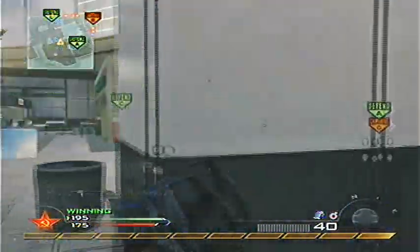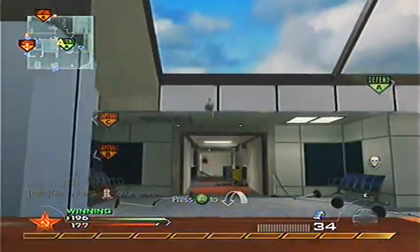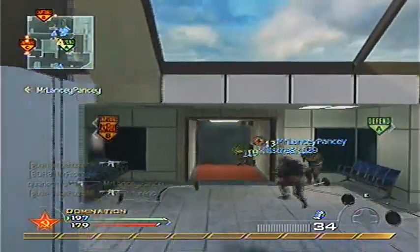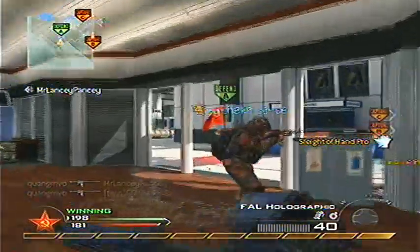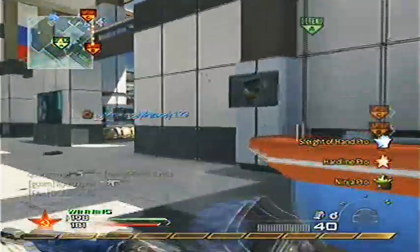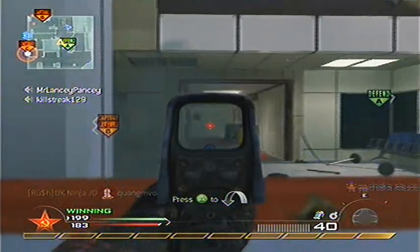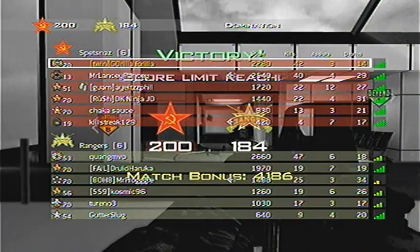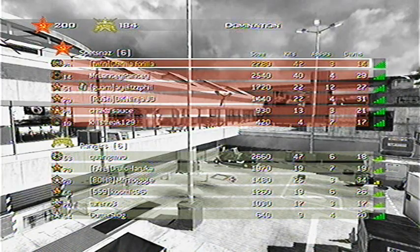We're about to win right now, so I'm not even really worried about C — I just want to get a couple more kills for a better score. If you're going to win in Domination and you know it, go ahead and give up one of your flags so you have a little bit of extra time to get more kills. I went 42 and 14, three assists and 14 deaths with Range Twin's class. Like I said, it's pretty good. Alright, peace.